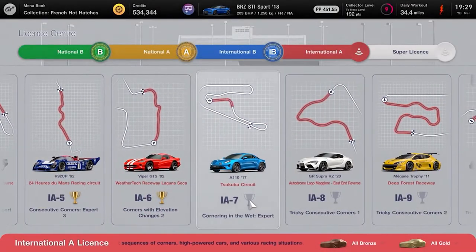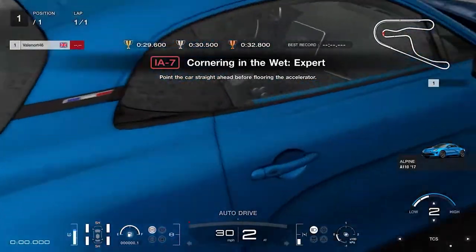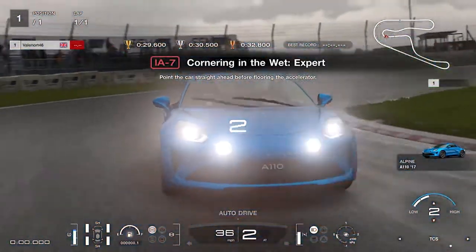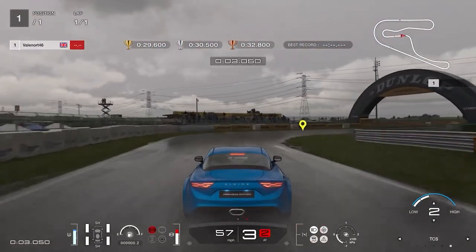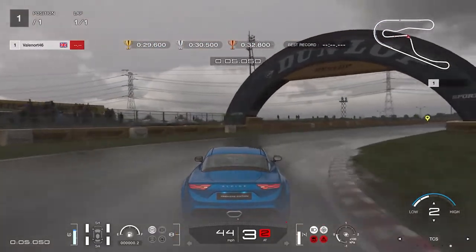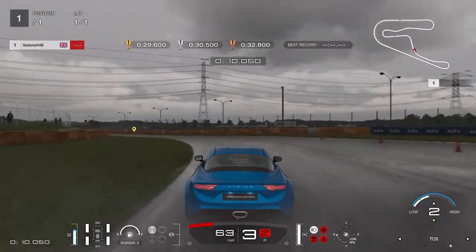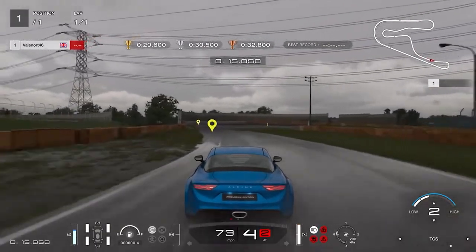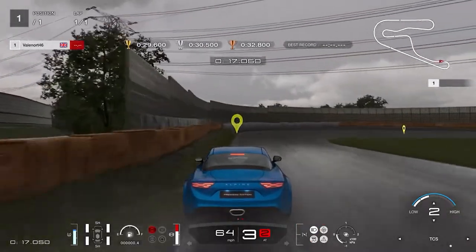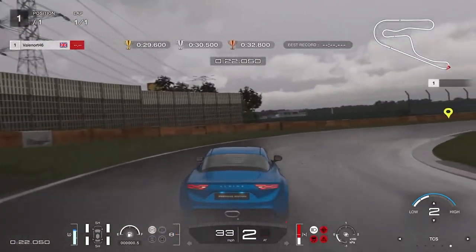License IA7, Cornering in the Wet Expert: keep to the middle of the track and brake moderately at the corner marker to the left, steer the corner and reapply full throttle once the apex is cleared. Follow the corner markers through the next left hander still at full throttle, then steer left and brake heavily just before you pass the tree on the left hand side. Keep braking all the way into the corner, pump the throttle around the corner, then apply full throttle past the corner marker indicator and accelerate over the line. Gold requires less than 29.6 seconds.